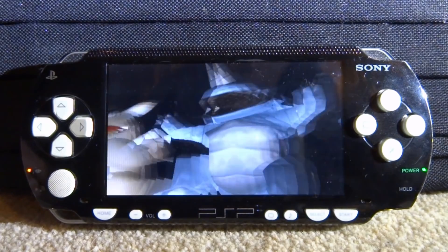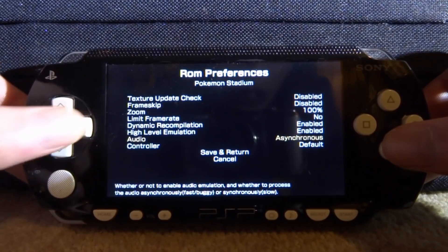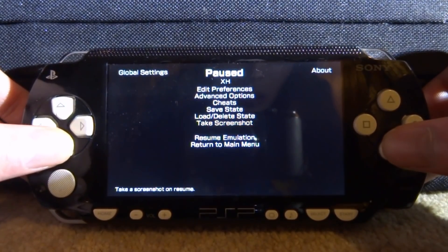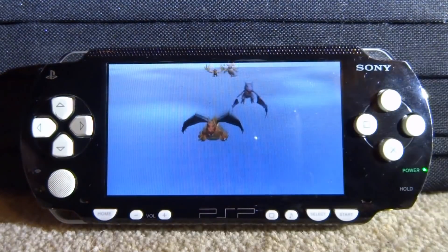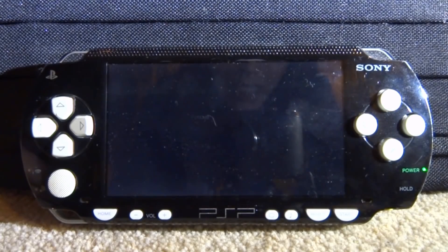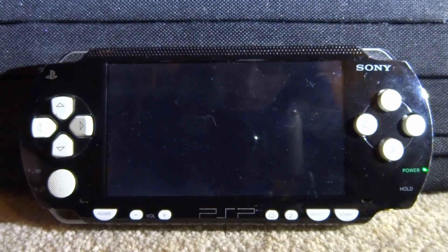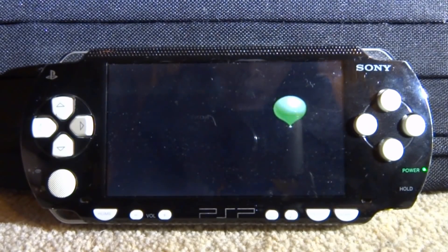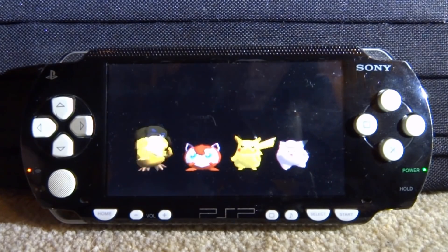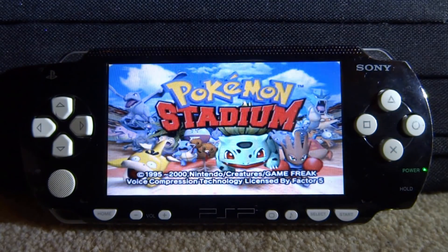Now let's try Pokemon Stadium — it's really really glitchy. It says the audio is disabled, so let's enable that now: synchronous, save and return, resume emulation. Yeah, the audio on this is really really bad. The cutscene isn't actually lagging as bad as it was before, which is interesting, but it doesn't really look like this has improved much — you've got some missing textures on Jigglypuff.